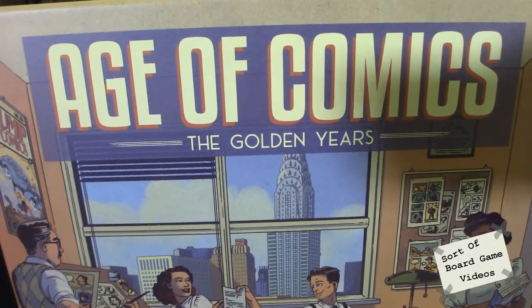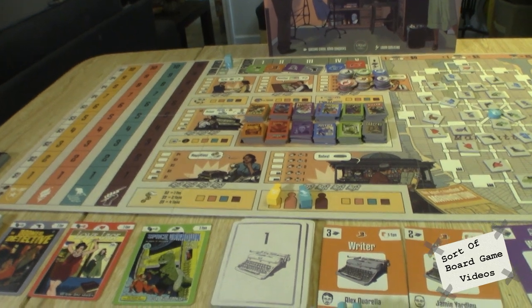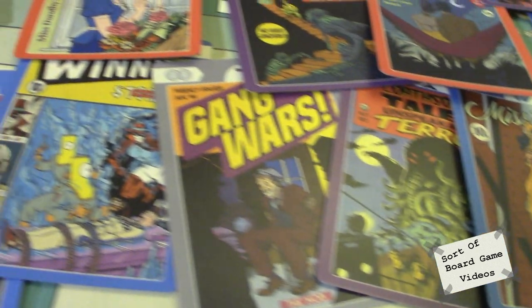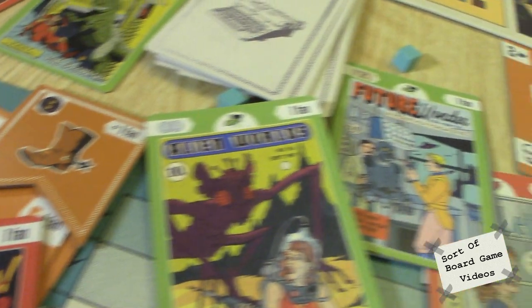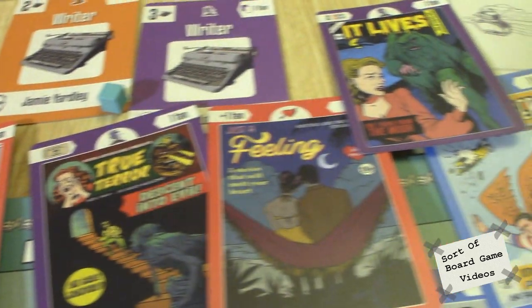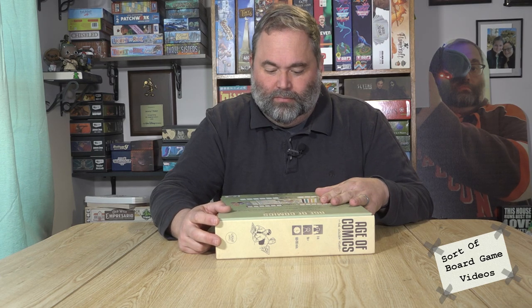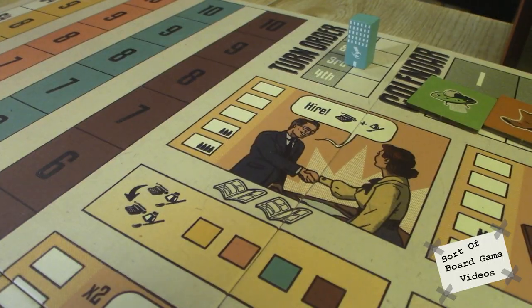Age of Comics is a worker placement game where you are trying to hire people, develop comics, grab ideas, print your comics, and then go get sales. You have different types of comics: horror, true crime, romance, alien stuff, crime, superheroes, and Westerns. You are trying to make these books and play them out in front of you.